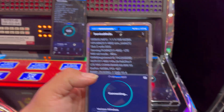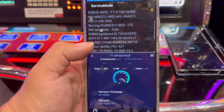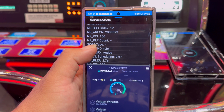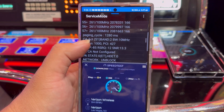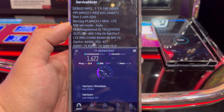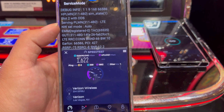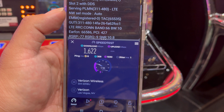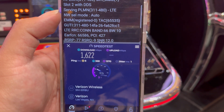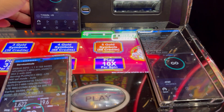Alright guys, we are at the Flamingo hotel and casino. We're inside the casino floor. Verizon: 28 ping, 6 jitter, band 66 10 MHz, and millimeter wave at 261 800 MHz, band 21. 1622 down, and 19.6 on the upload.